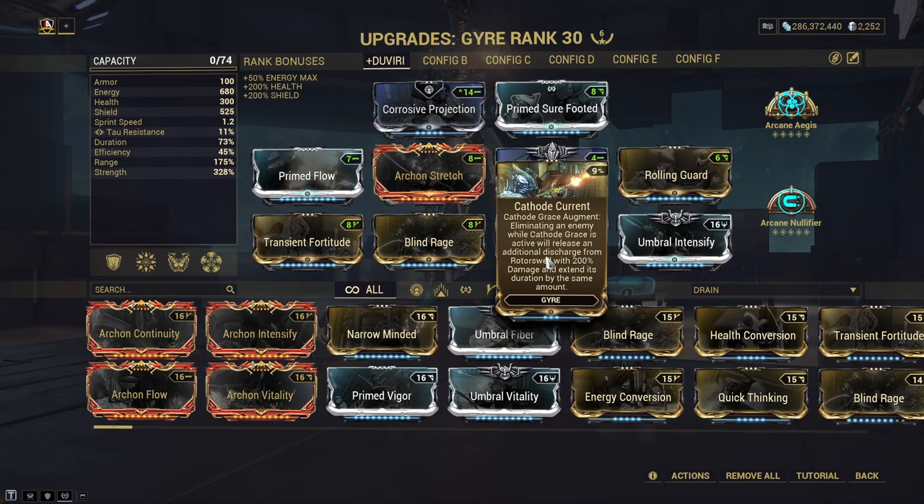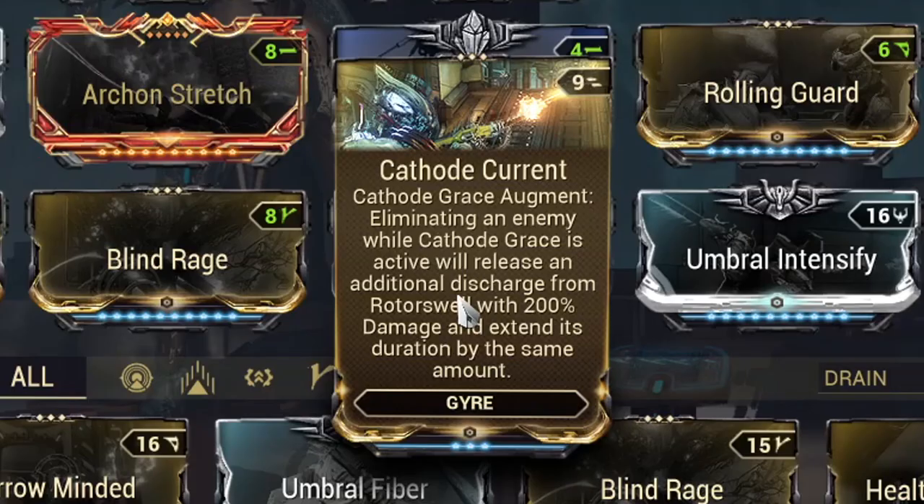The main mod you're wanting to focus on is her augment for her third ability, called Cthode Current. To explain this simply, it converts your fourth ability similarly to how your third ability works, by extending its duration with kills. However, it also gives you extra discharges per kill as well. This augment is core, and you'll be working around it — so pop that in first, then build whatever else you need to.